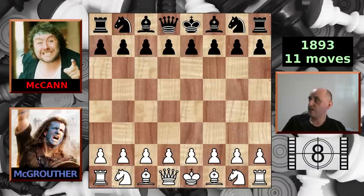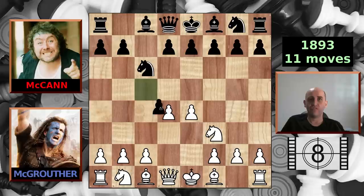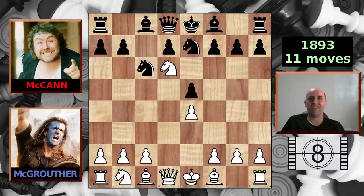We are in historically accurate Scotland for our next game. It's 1893, 11 moves. We have e4, c5 Sicilian, knight f3, knight to c6, d4, c captures, knight captures. The e-pawn attempts to chase away the knight but the knight only comes forward. McGann defends with knight on g to e7, but McGrother cries freedom and delivers smothered checkmate. The king is blocked by all of its own pieces with the knight delivering the checkmate. Very nice from McGrother.